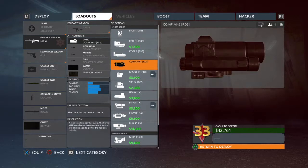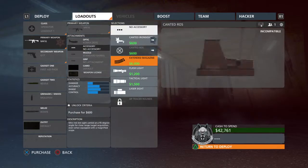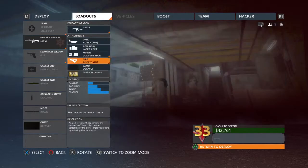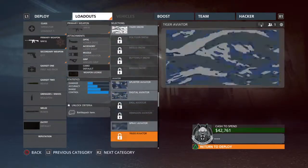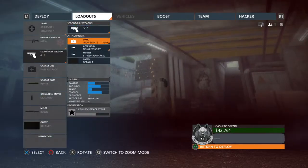This is a stock scope that you get, and it resets it to that — it resets it to this. It takes all my attachments off; I have to put them back on every single time. It takes all of them off. And I use the camos all the way at the bottom, so it puts my camos on default. This is every single weapon, every weapon I have under any class.